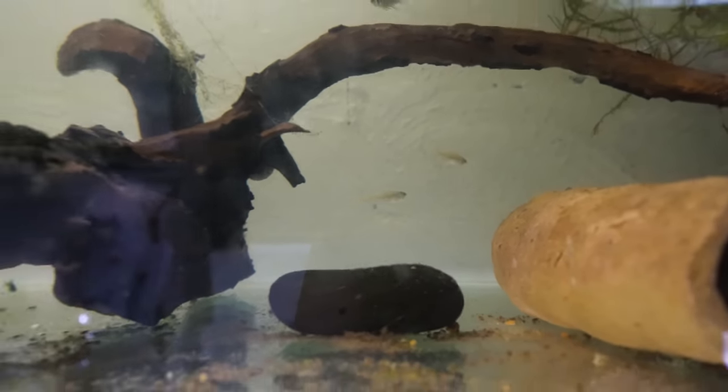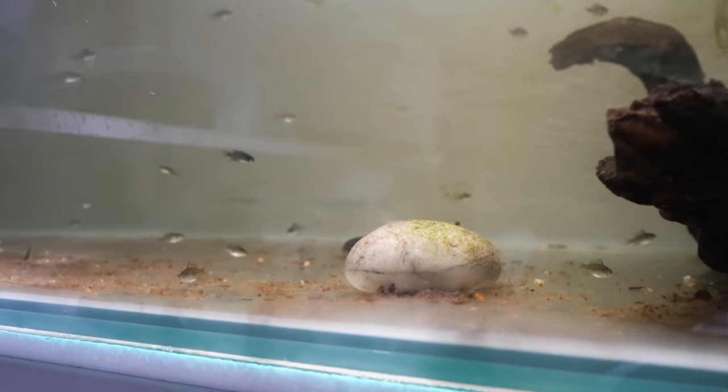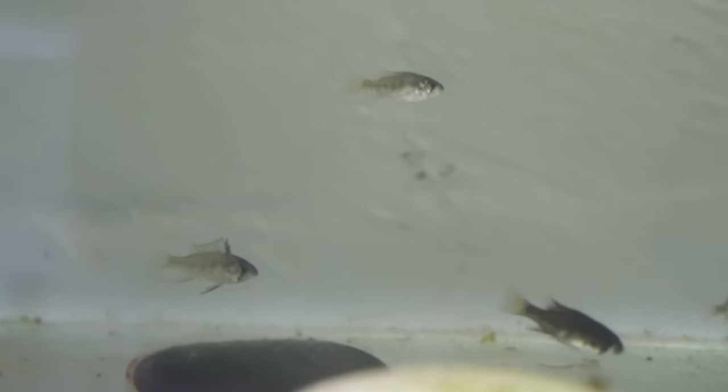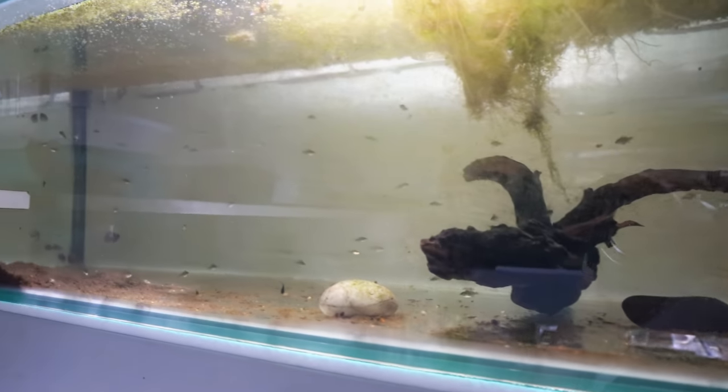Next to him are some blue-blacks, and if we come over here you can see the blues versus the blue-blacks. As they get older, their colors are really going to change. I get about 10% dark knight rams, then about 45% blue-black and 45% blue. Dark knight rams grow a lot slower than the blue-blacks. There's probably a spawn of about 120 in here and these guys will grow out really quickly in this big four-foot tank.